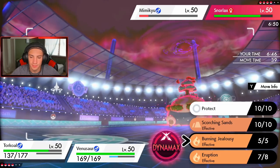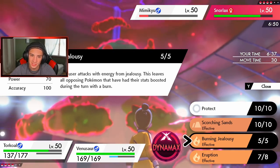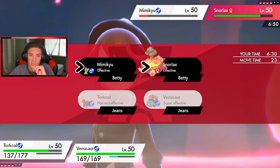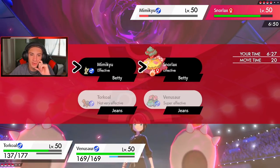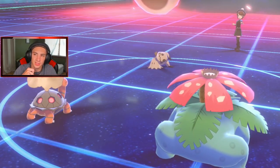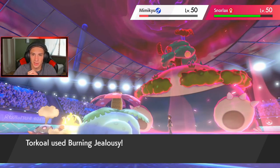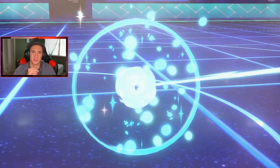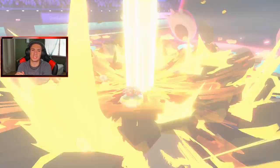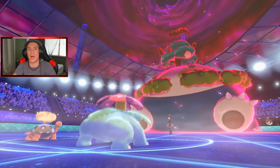Burning Jealousy could come out here — we potentially get burns. We automatically get a burn on targets that had their stats boosted during the turn. Shadow Sneak coming out — he knows he's dead, so he goes for a hit. Burning Jealousy hits and Mimikyu goes down! Sleep Powder connects on Snorlax — Wide Lens coming in clutch! Nighty night, big dog. We put that thing to sleep with the G-Max Snorlax under Trick Room, and now we just wait out the Trick Room turns.